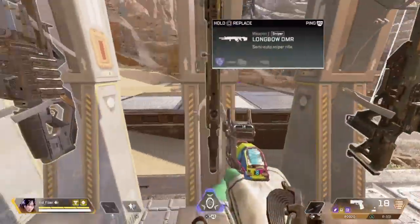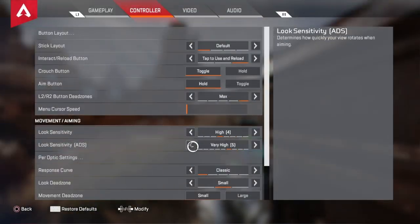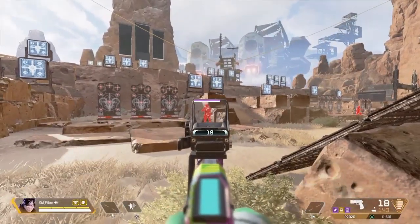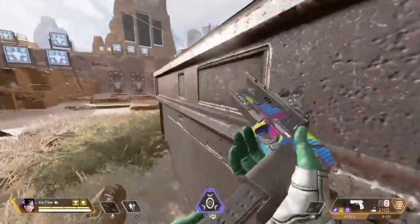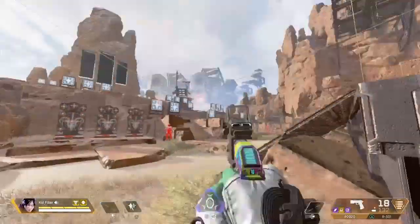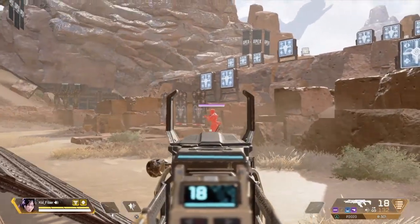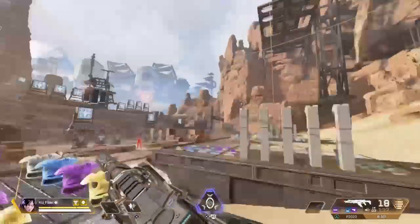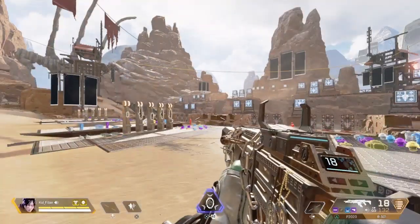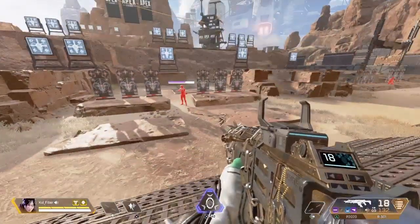If you do go with the P2020, I'd suggest going for peek shots — like peek here, shoot, reload, come back, finish them off, reload, then look for their teammates and do the same thing. With the R-301, it does a ton of damage — peek, use all your bullets, come back, maybe approach from a different angle. Each weapon has a unique way of using it and it's very helpful to know which ones you prefer, then aim for those guns.